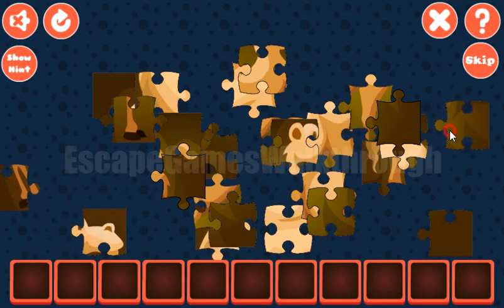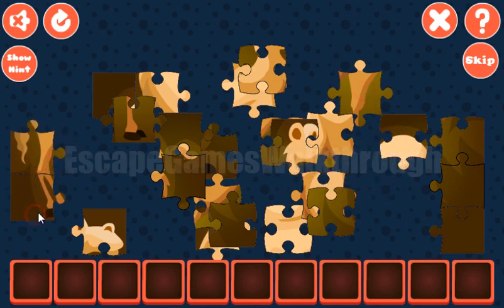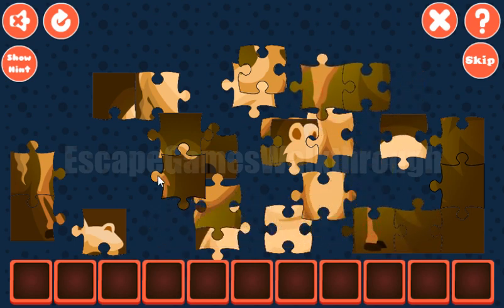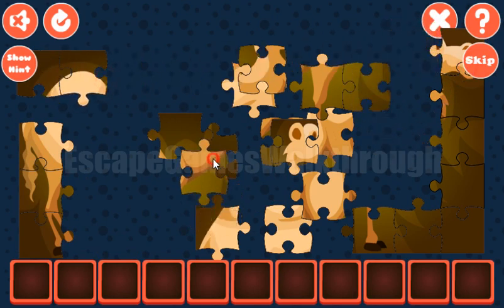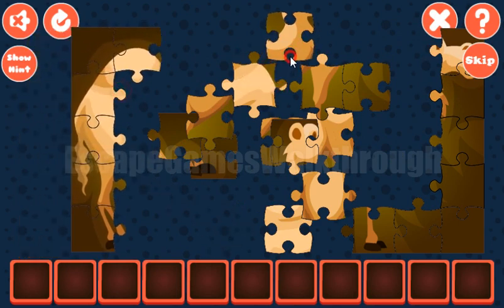As always, let's make borders. The right border is completed. Then let's find other parts. The left border is completed now.